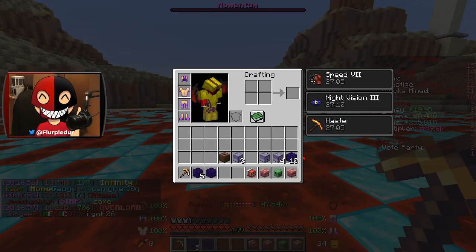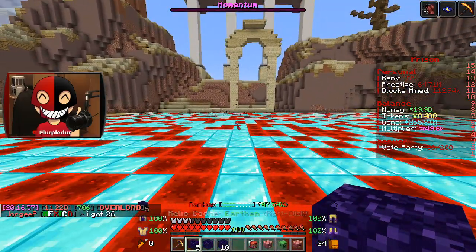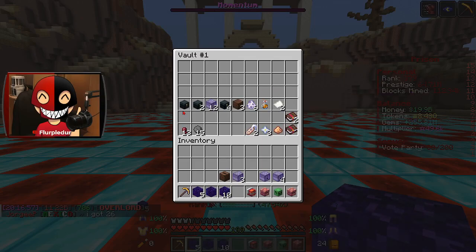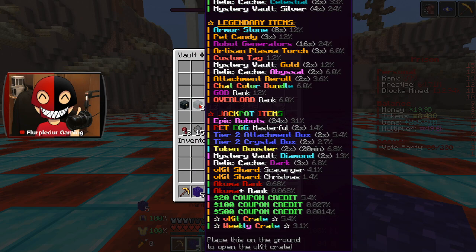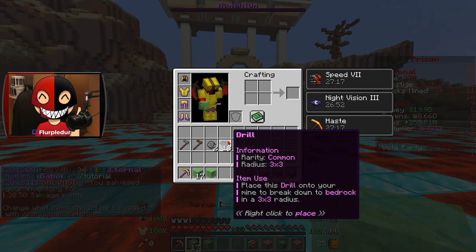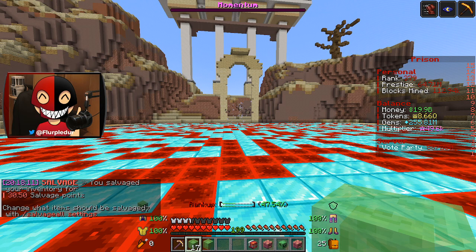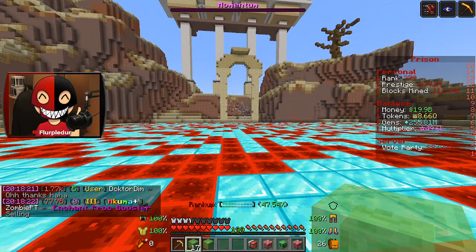I'm going to go ahead and slam through some of these openables and show you guys what we get. After salvaging everything, this is pretty much what we're left with: 18 drills, two armor stones, and two plasma torches that I'm just going to save for my free time.